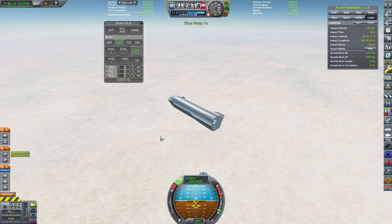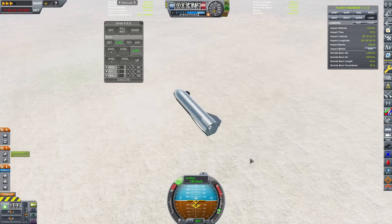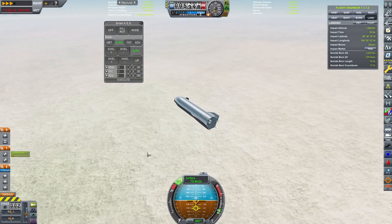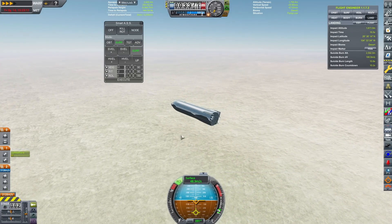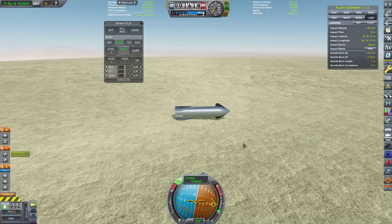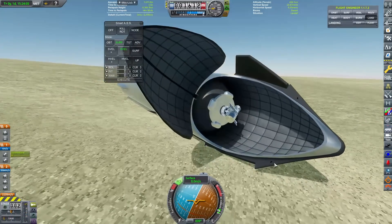One issue I have now is yet again I've run out of communications, which means I have absolutely no throttle ability for this landing. We've extended the legs, which means I'm going to have to blast the Raptors at full throttle to land — I'm only using one because even one at full throttle is going to be way more than enough. We have flipped up and fired that Raptor. I left it a little too late and we came crashing down at a hundred meters per second, but luckily it survived and we can open up the cargo bay doors. We have brought Hubble back down safely.